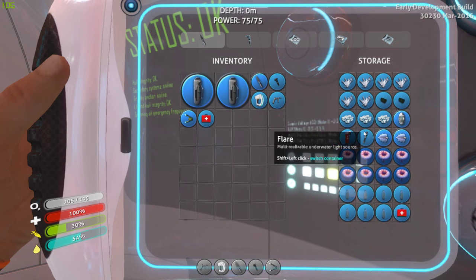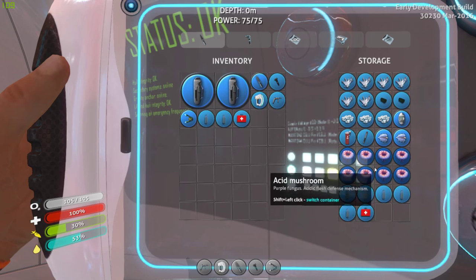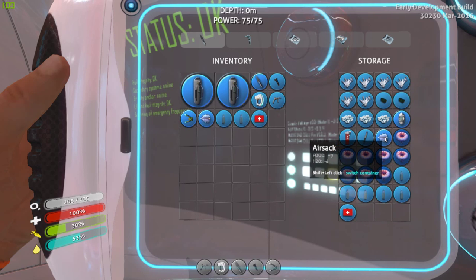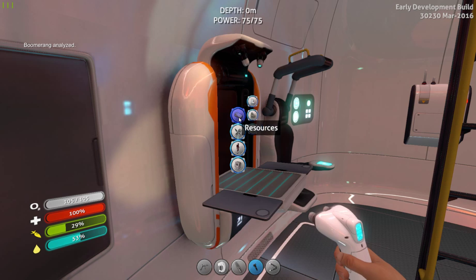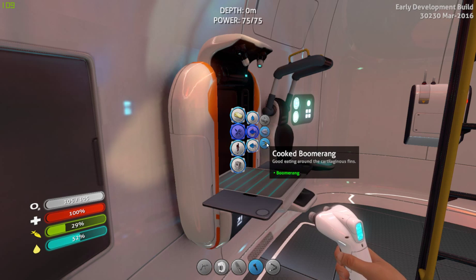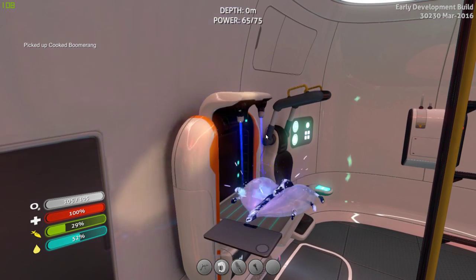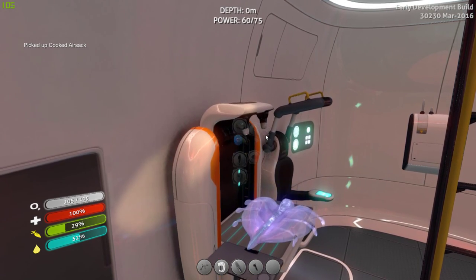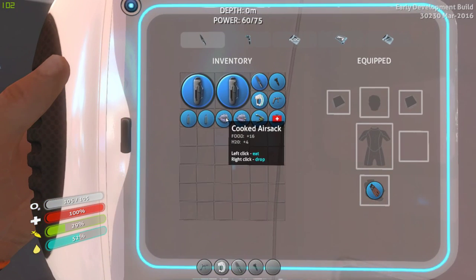I'm gonna need to go find some copper here, but I also need another couple of water and I'm gonna cook up these air sacks. Let's use the fabricator - cook up boomerang and two air sacks. May as well, we need the food. Eat and eat. That's a little better anyway. Get the water back up - good to go.